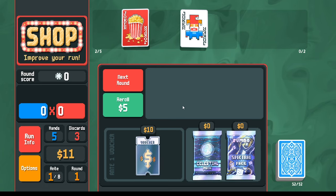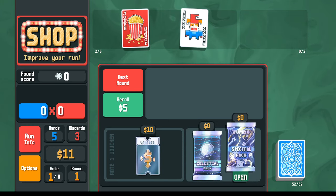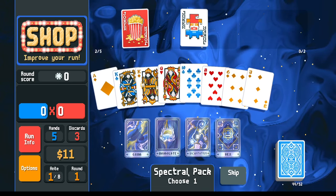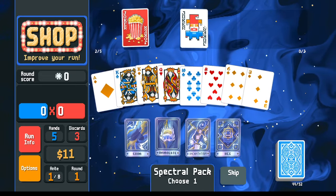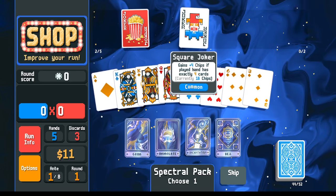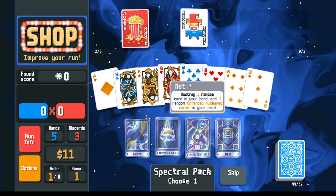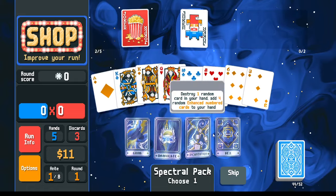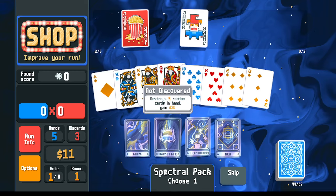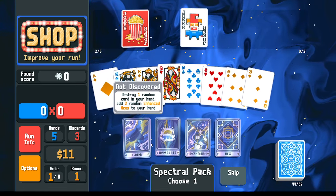Other shop options are free this round. Taking the spectral pack first because it may inform what planet card I want to pick. We have the option of polychrome on one of these — I could put polychrome on the square joker for a times 1.5 bonus. However, what I most often prefer here is emulate: it gives us twenty dollars instantly and we earn interest from that, compounding the returns.